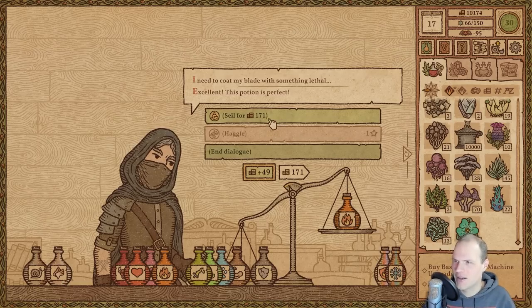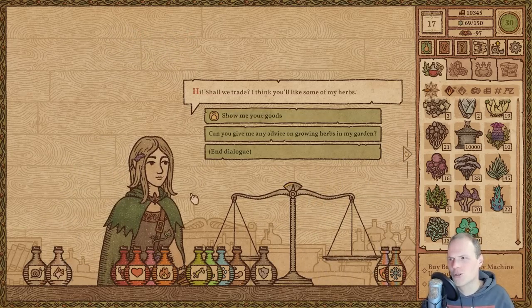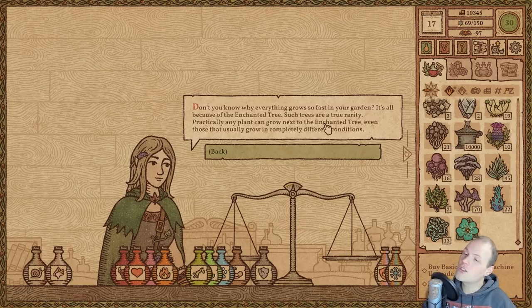Shall we trade? Can you give me any advice on growing herbs in my garden? Ah — Enchanted Tree. Yes, we don't need any help there, we have the Enchanted Tree. But I'm going to guess it's not quite that simple once the garden upgrade system — the new mechanics — arrives. I'm really looking forward to those. Show me your goods.